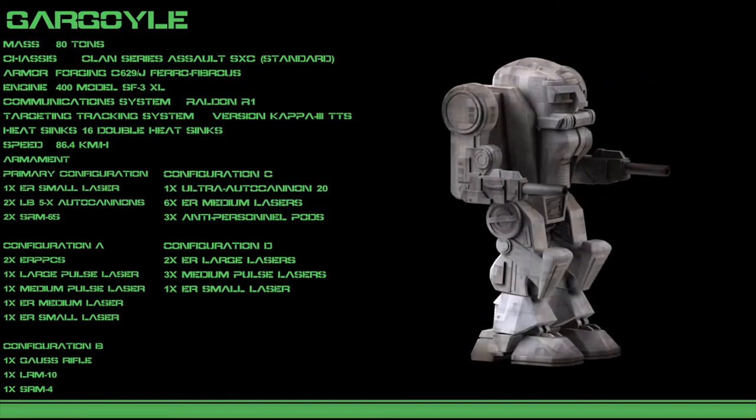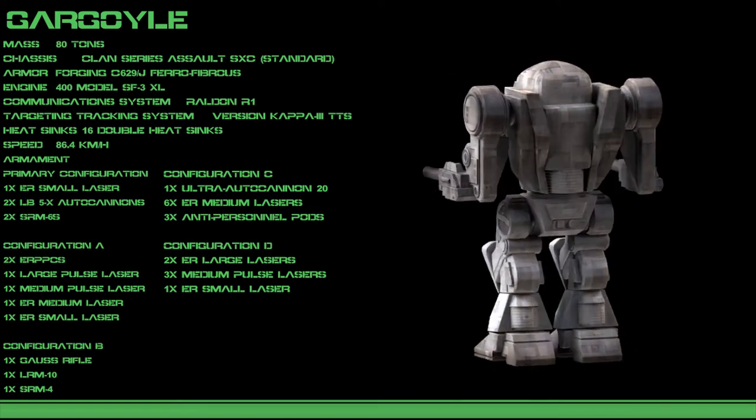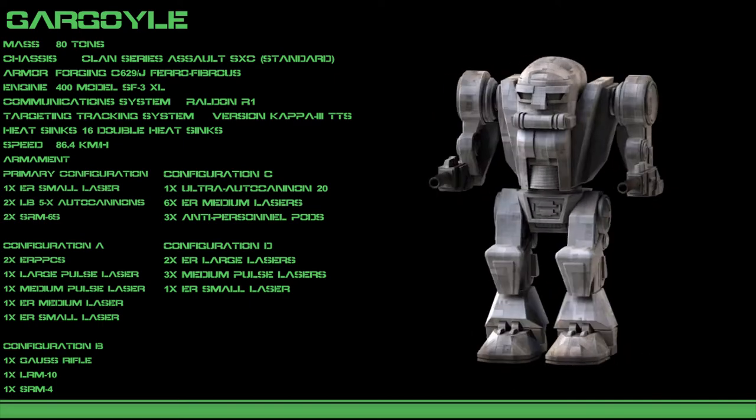The primary configuration of the Gargoyle uses a pair of medium-class 5 autocannons, a pair of short-range missile launchers, and a single small laser as backup.